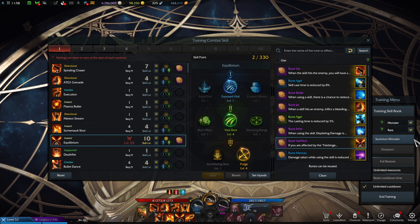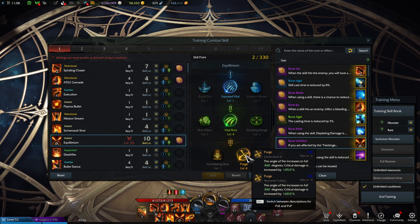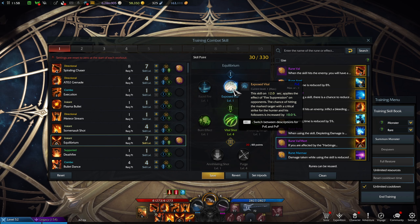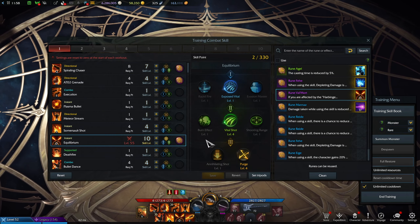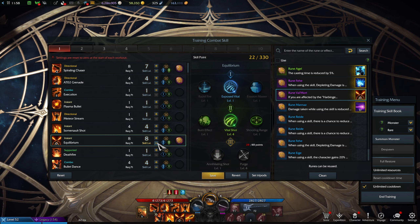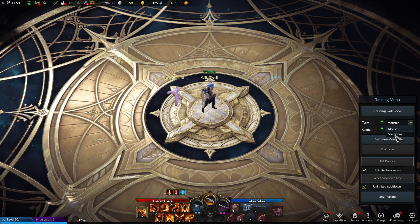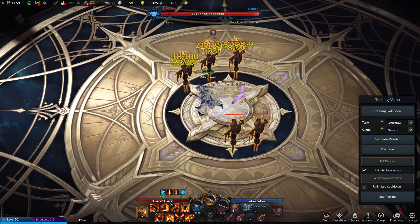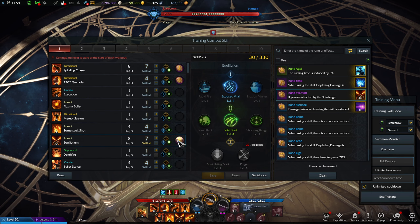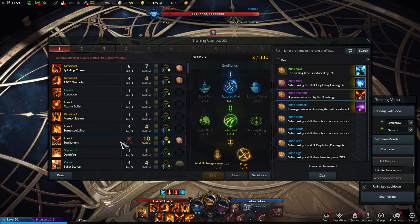Equilibrium — if you have enough skill points, Purge helps because it's a huge AoE around yourself and a very quick skill. If you don't have enough skill points, just going to level seven to get Exposed Vital is perfectly fine. It goes into a cone shape but still has a very good radius. It's not all that needed to go for that extra point, but if you have the skill points, by all means go for it.